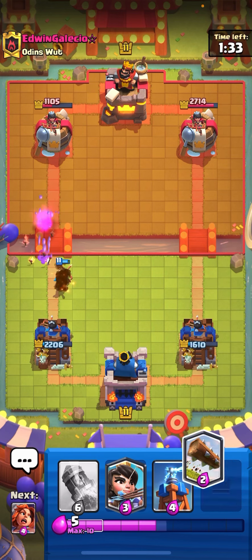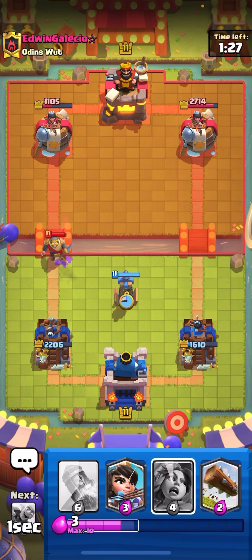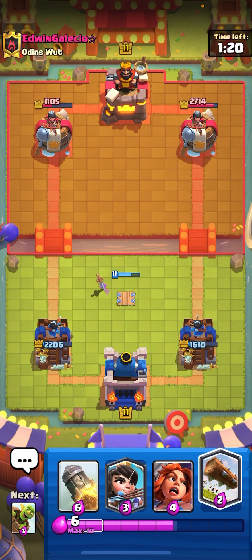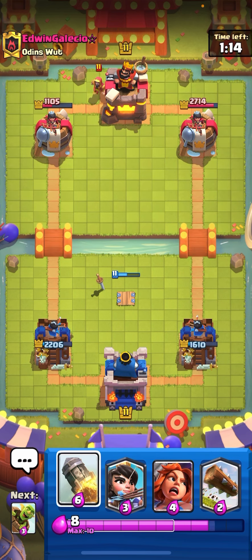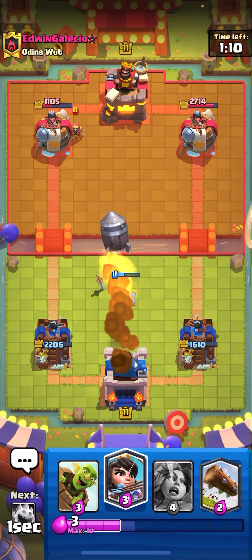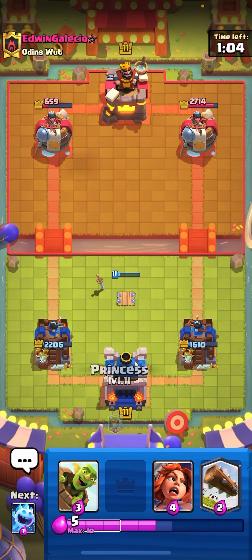Princess arrives — that's huge. Going for tesla just to play defense. I'm saving elixir. A lot of people in this position would just place princess at the bridge, but I don't think it's a good play. I'll rocket here because you always want to do that when you're really up in elixir and not forced to defend.